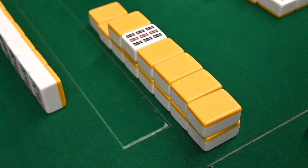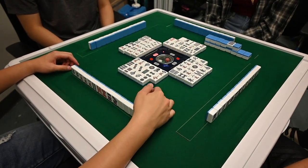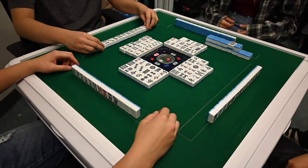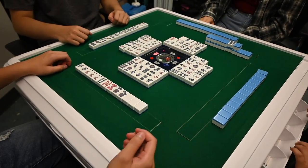The last 14 tiles make up the dead wall, which is never drawn from during normal play — though after a khan you do draw from it. If nobody wins throughout the entire duration of the hand, the hand ends in a deck out, and players in tenpai will gain points from players who are not in tenpai.